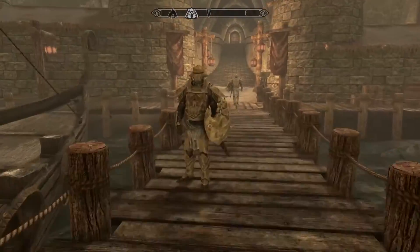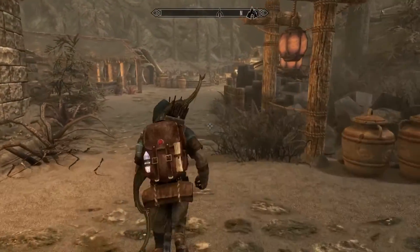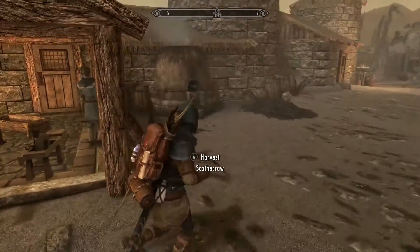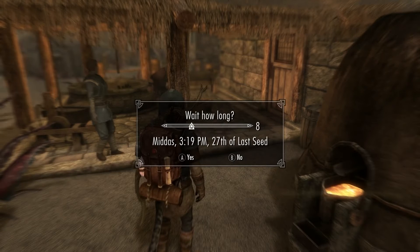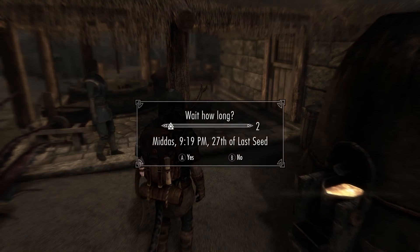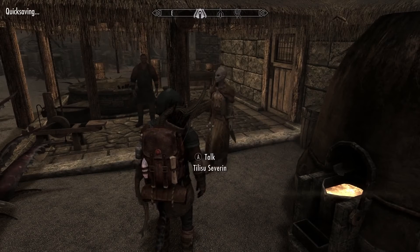Okay, so we got through all the introductions. You're gonna run along here into the main town square and come over here to the blacksmith. Then we're gonna wait — he leaves his post at 10 PM, so we'll wait that long and then everyone will disperse from the town square.